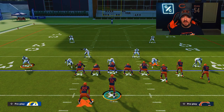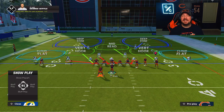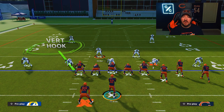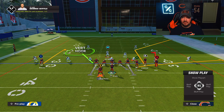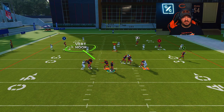When you activate a bluff blitz, this will put the exclamation point over that player's head for your opponent's play art pre-snap, which will alert them to the threat that this guy is blitzing. However, whatever assignment your player is actually in will be the assignment that they play, albeit with a small jab step towards the offensive line before they drop back into it.